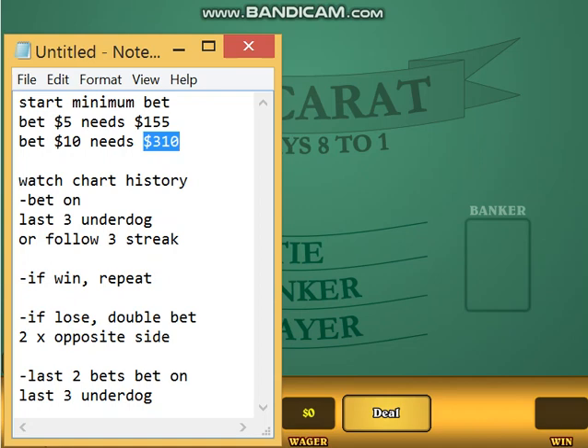When you double your bet, you always bet the opposite side. That's twice. So after you do that twice, you're going to go back to the chart, look at the history again, and you're going to bet on the underdog two more times. So you have like five chances before you lose everything.